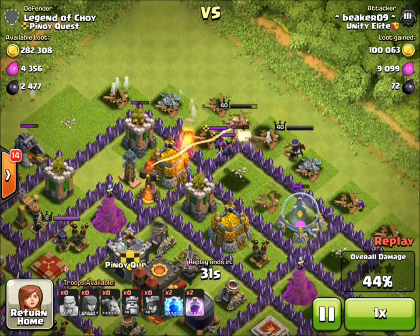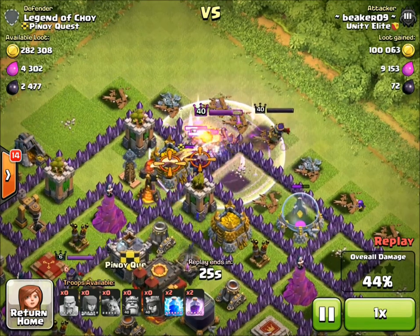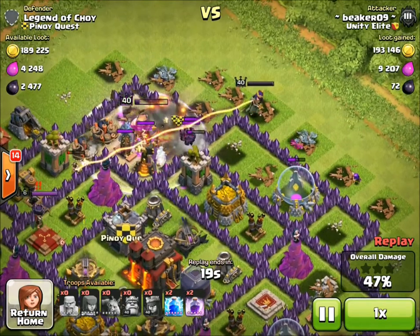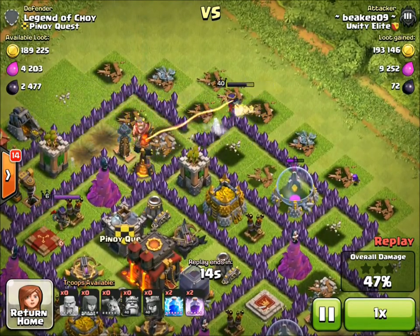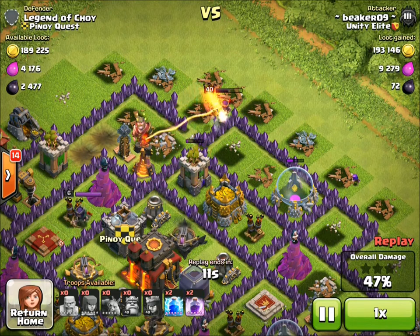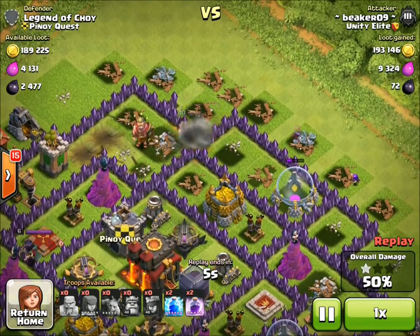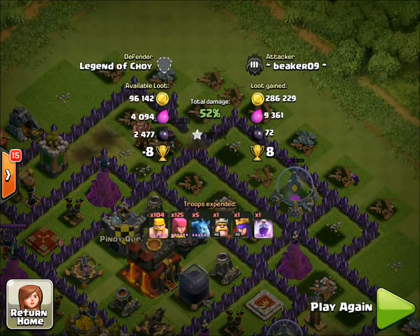My hero should be able to get the last two storages, except I didn't pay attention and didn't lure the clan castle — that's really going to hurt my barb king because he can't engage those troops. Thankfully he got that storage before he got wrecked by some bombs and teslas. The archer queen can't handle those minions easily — she's a little slow shooting at clan castle troops, but she made it through. At least it wasn't 35 archers; archer queen trying to shoot 35 archers is painful.